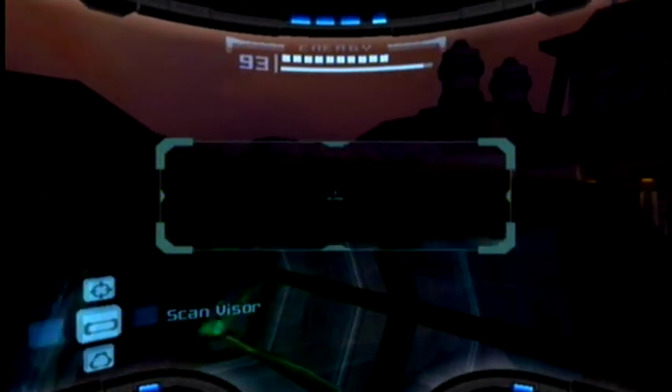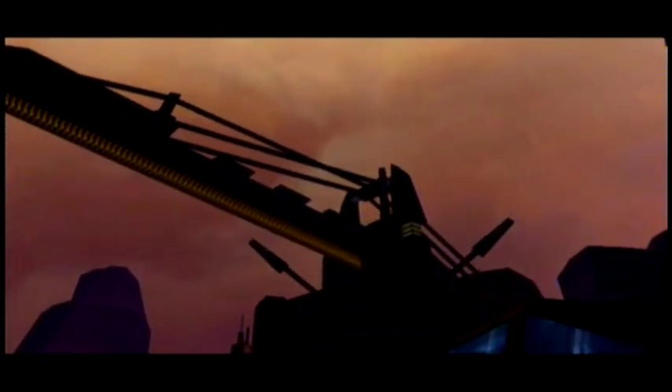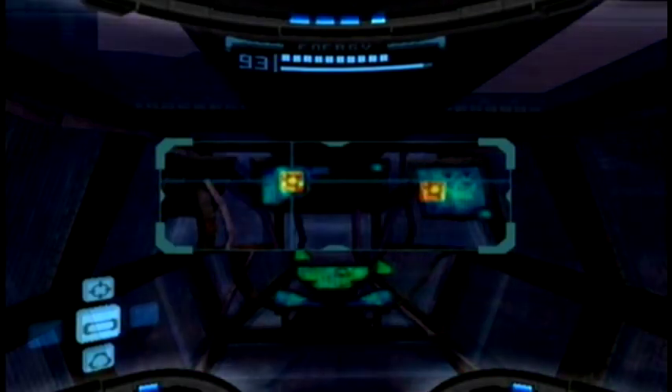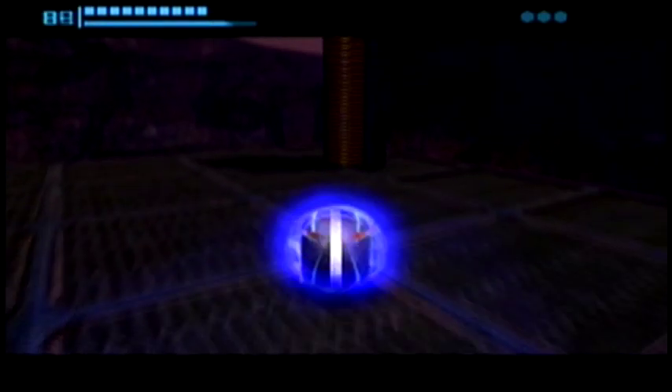Now go over there and activate the console. This crane will change position and crush a wall over there. Then go around to the other side and take the spider ball track. I'm not sure why a crane has a spider ball track on it, but just follow it and you'll get your missile expansion.